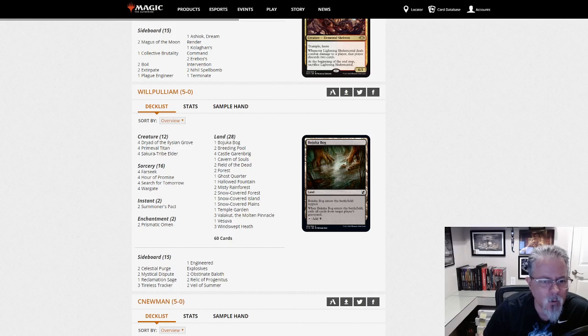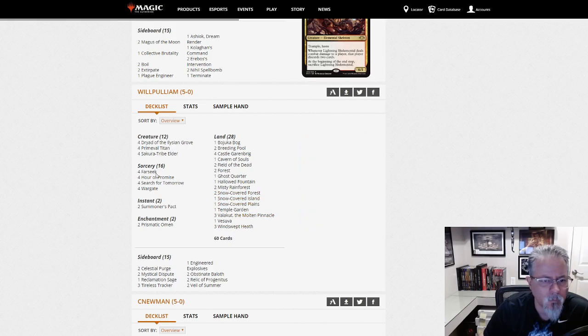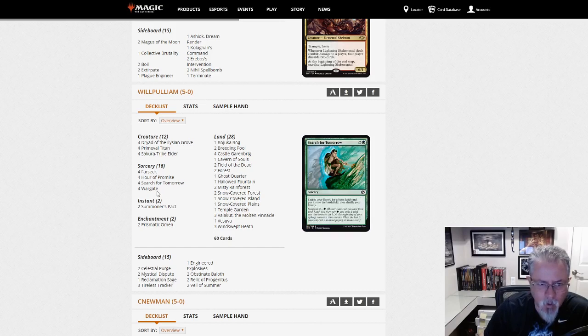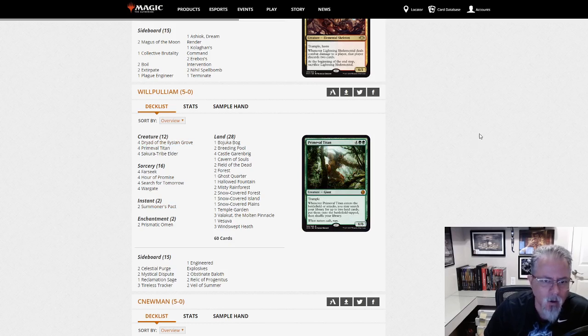Will Pulliam with another 5-0, this one with Titan Field — not Titan Shift. There are no Scapeshift in the deck. Just Primetime, Field of the Dead, Valakut. And it is a Bant deck. Wargate — okay, so it's another tutor that isn't a Pact, so you can't get burned on your Pact. With Boil starting to show up in more and more sideboards, I can see Wargate being used in place of Summoner's Pact — because if you cast the Pact and they Boil, you're out of lands and you're going to lose to your Pact. But Wargate gets around that.